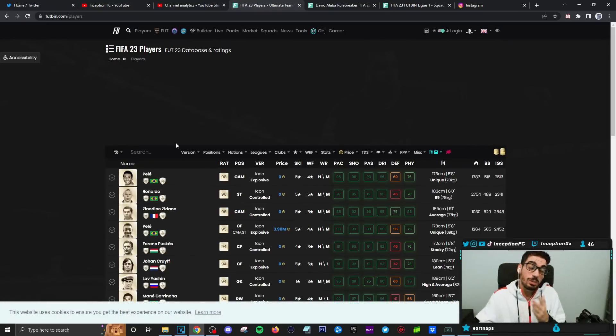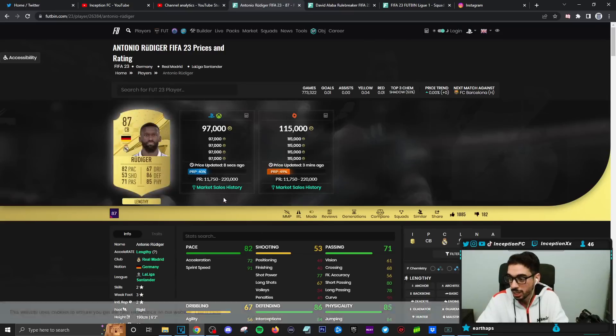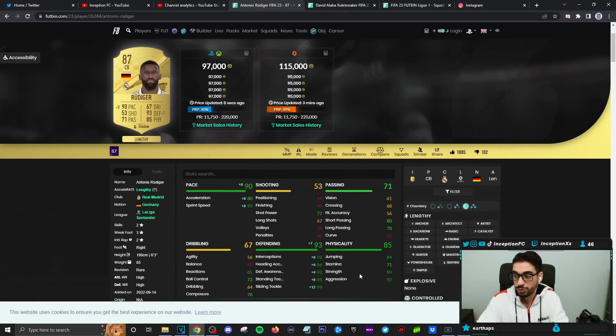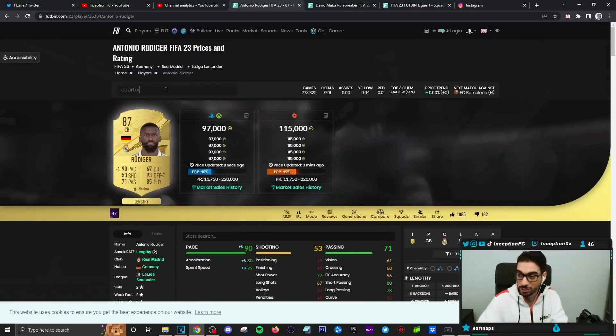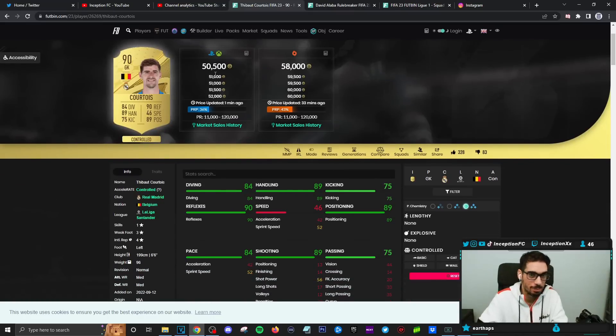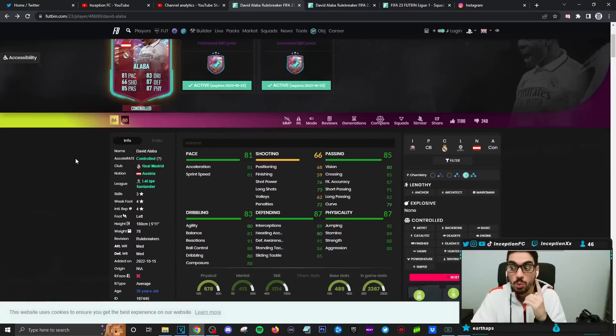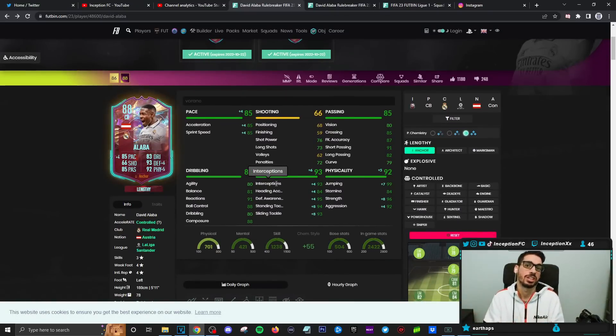Looking at Liga Santander — the Real Madrid link alone is a big deal. If you have Rudiger, who's base lengthy on a shadow with good physicality, that's already a beast. Then you have Courtois, probably the best goalkeeper in the game — he went from 41k to 50k. So you have Rudiger, Courtois, Valverde — so many crazy links. Even the inform Real Madrid card works well used in the right way.